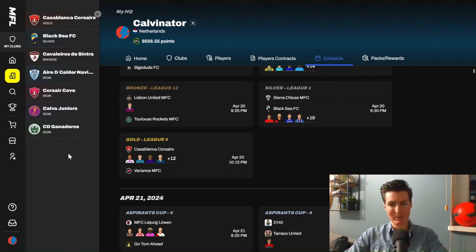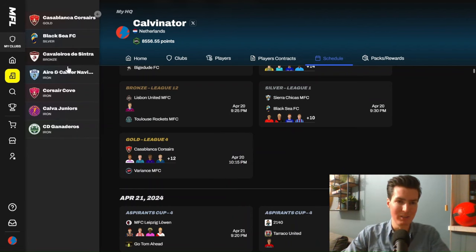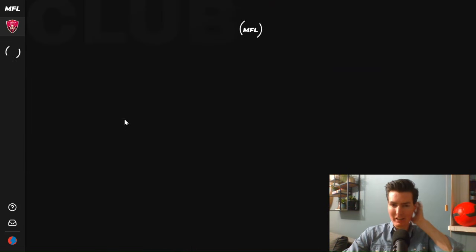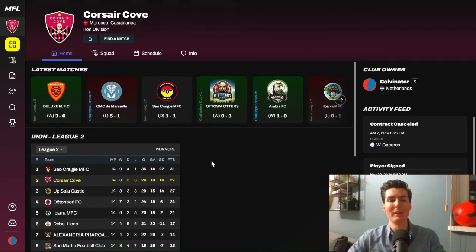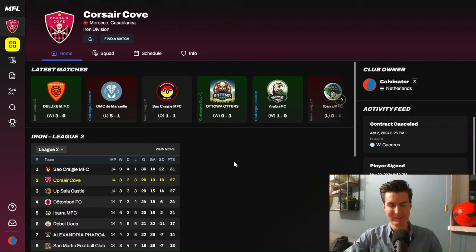Difference number seven is that you can really build up a legacy. Because it's an eternal save, let's take a team I really like — Korsakov, which is now in the iron division. I could keep building this team, adding very good players, and in the future they might promote to bronze, silver, gold, platinum, maybe even end up in diamond — building a real legacy as one of the best teams in the MFL metaverse. I could also hype them on Twitter, build a fan account, and create a real fan base around a metaverse club.